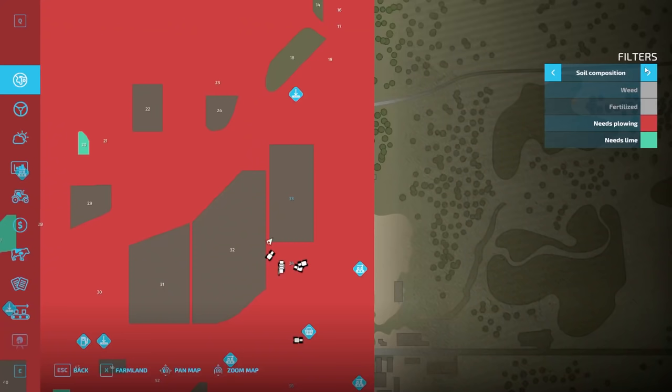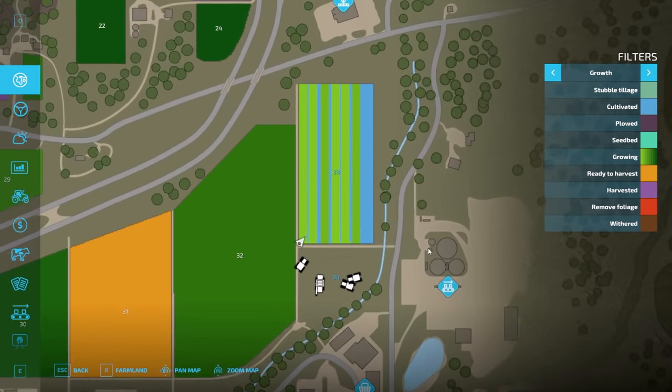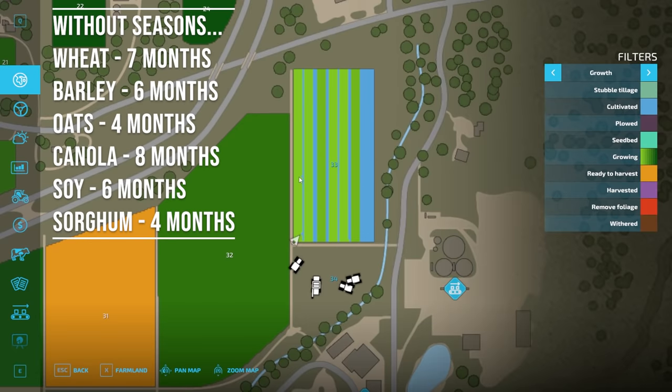The seeding is done. In the growth menu you can see our six rows: wheat, barley, oats, canola, soy, and sorghum in their growing state, which gets darker as they approach harvest. Growth times without seasons: wheat takes 7 months, barley 6, oats 4, canola 8, sorghum 4, and soy 6. If you have days set to one day per month, those become 7 or 6 days respectively.